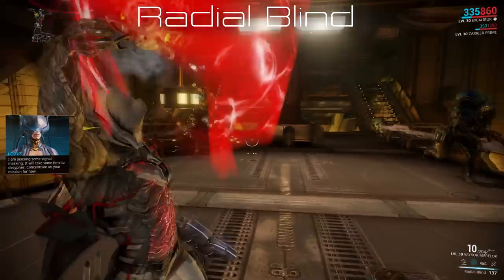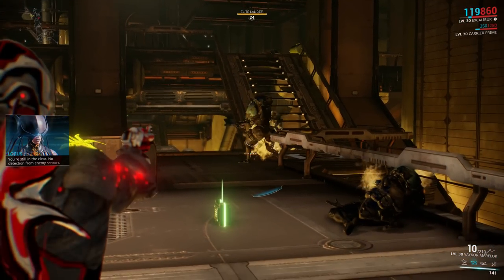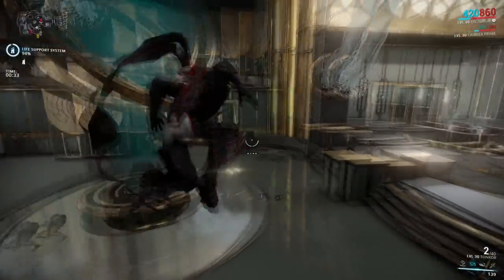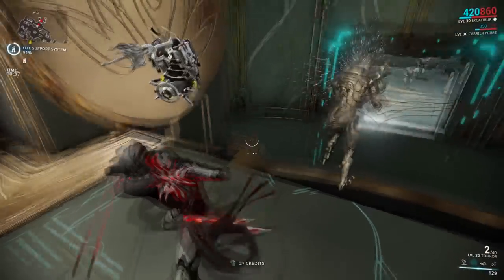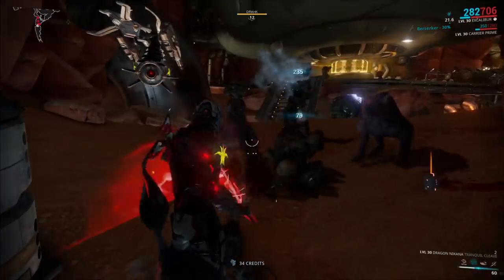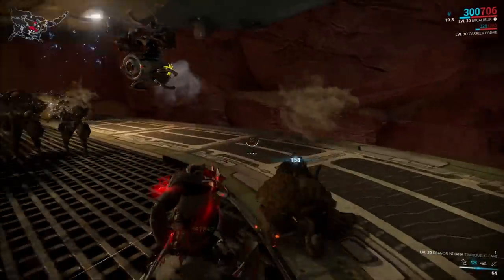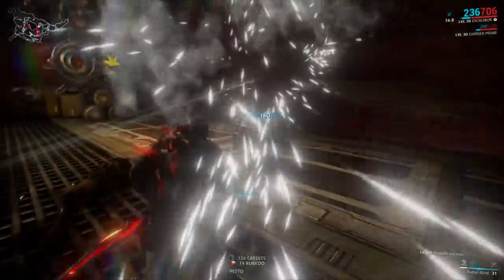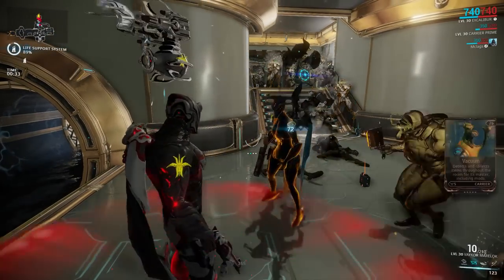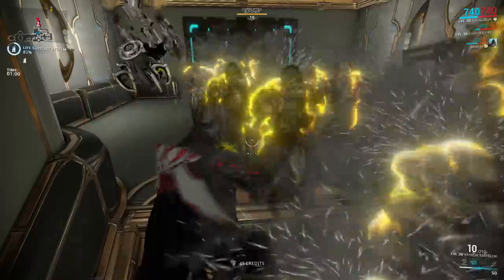Radial Blind, Excalibur's second skill, is without a doubt his most important survival tool. He casts a surge of light that initially stuns, then blinds enemies for a good amount of time in a radius around Excalibur — but only targets that can see Excalibur will be affected. Enemies that are blinded are susceptible to finisher attacks. The Augment, Radiant Finish, further increases finisher damage by up to 300%, making it exceptionally easy to dispatch heavies and ancients alike. Radial Blind's duration and range are affected by range and duration mods, and this skill has perfect synergy with Banshee's Silence — a blind and deaf enemy isn't much of a threat for murderous space ninjas armed with rocket launchers, hand cannons, and katanas.